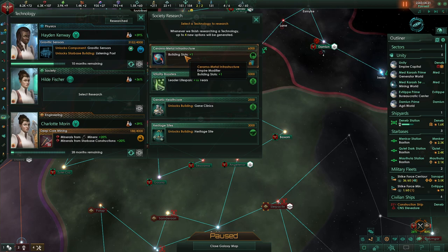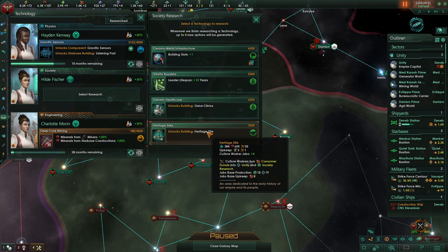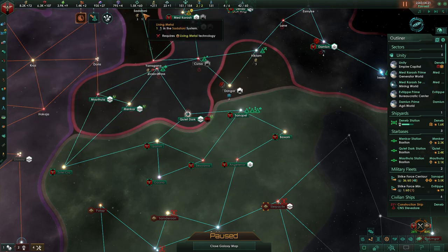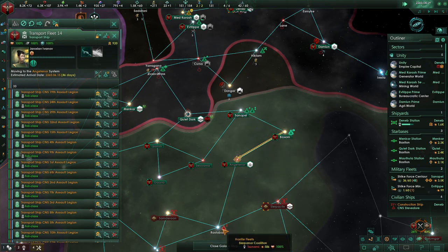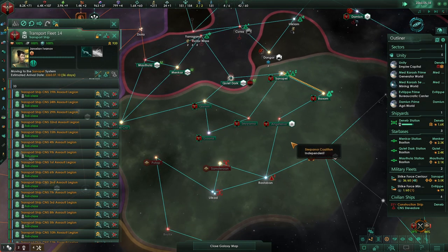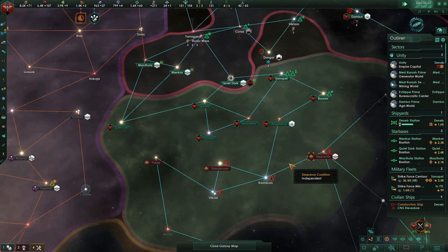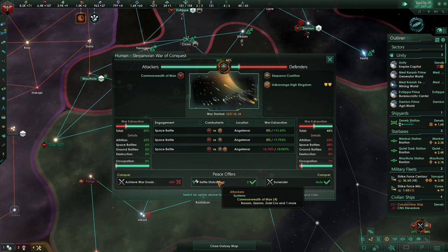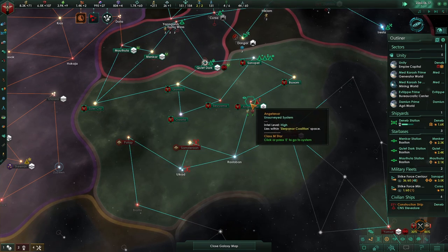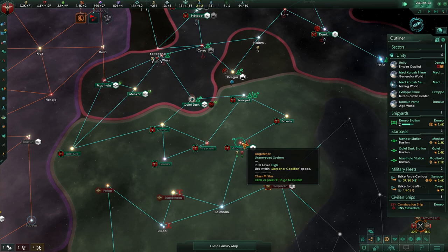Ceramo-metal empire modifier — building slots plus one. We haven't built any of those buildings, and we don't have the crystals to do it. Let's go gene clinics. I'm going to send the fleet to chill there — actually, fall back a bit. I may have bitten off more than I could chew with all these claims, but to make this worth it I need to take at least a couple of these planets — I really do.